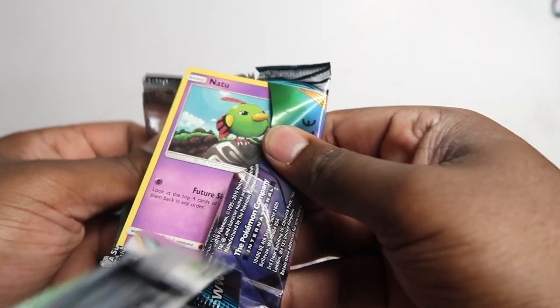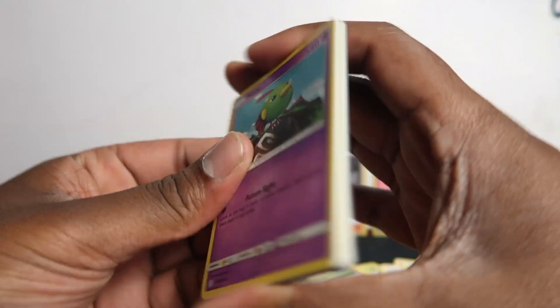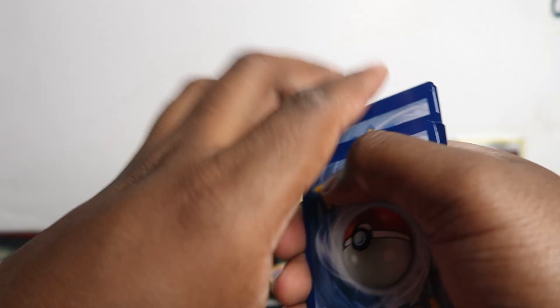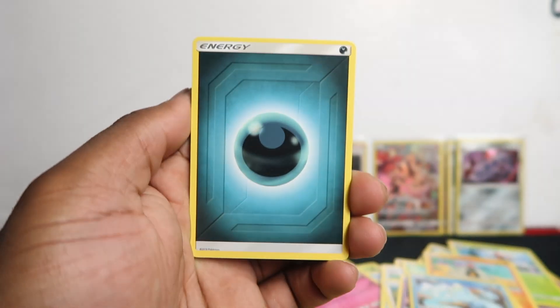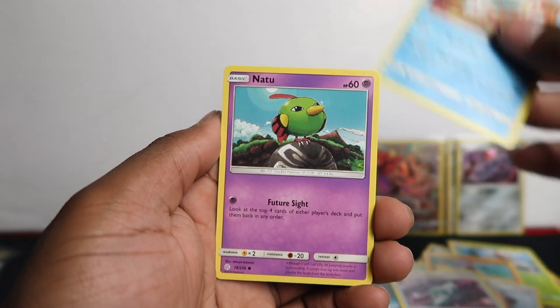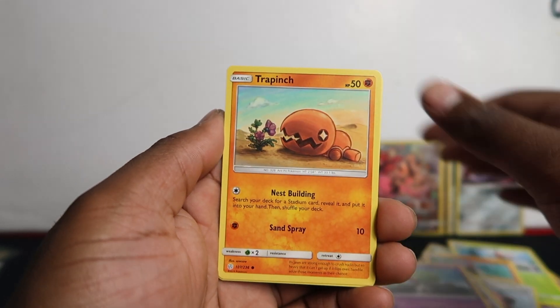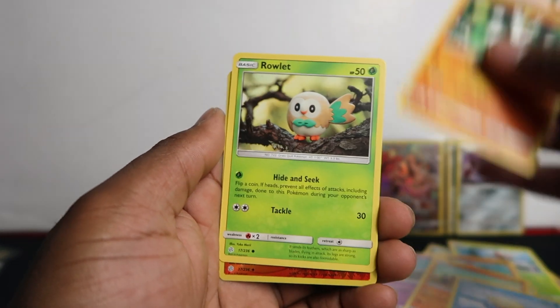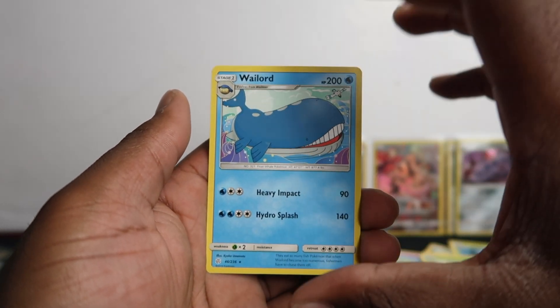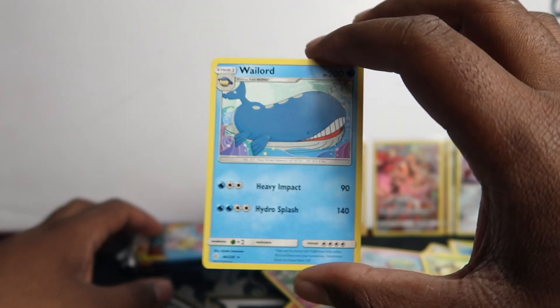Let me know if you get any cool cards on the code cards. This one is a white code — will we get anything or not? Pack contents: Lily's Poké Doll, Dragon Claw, Ariados, Natu, Trapinch, Stufful, Passimian, Rowlet, Pyroar, and Wailord. White code but no hit.